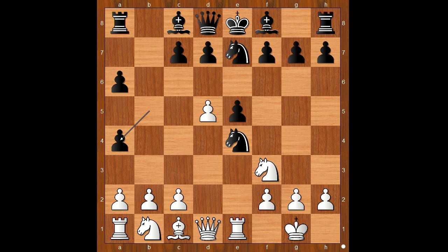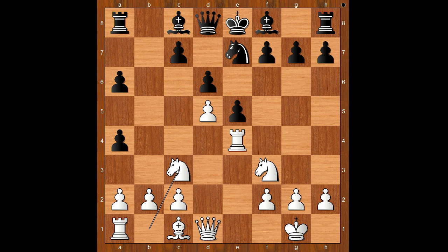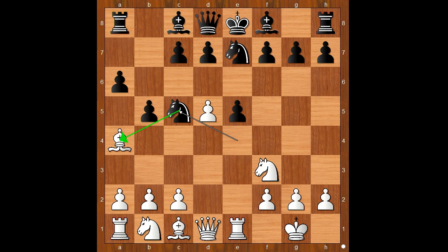Knight to c5. If b takes on a4, then rook takes on e4; after d6, then knight to c3 — white would win the pawn and would have a better pawn structure. Back to our game, knight to c5 was played, and now definitely bishop to b3 was expected.